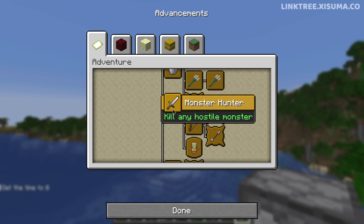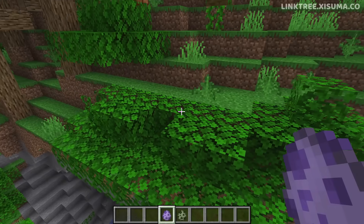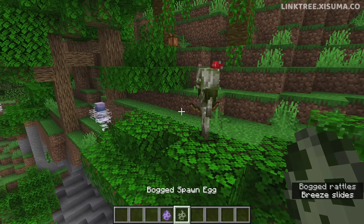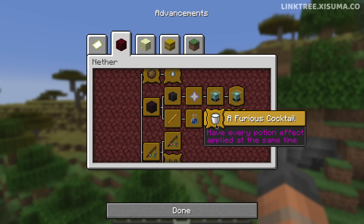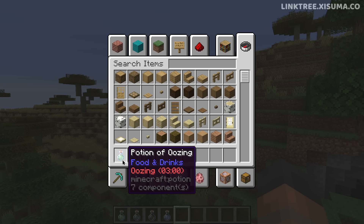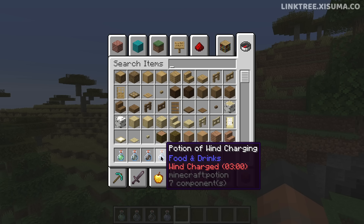Advancements have been updated. Monster Hunter and Monsters Hunted now include two new mobs from 1.21: the Breeze and the Bogged. Crafting a New Look now includes the Flow and the Bolt armor trims. Both A Furious Cocktail and How Did We Get Here require the new potion effects: oozing, infested, weaving, and wind charged.